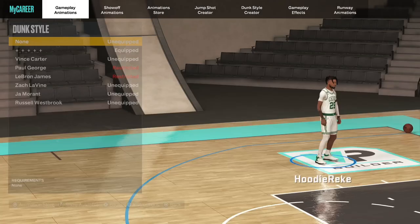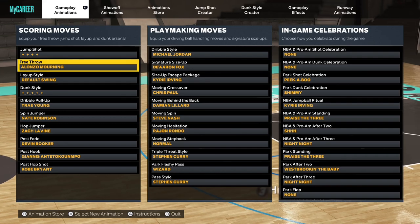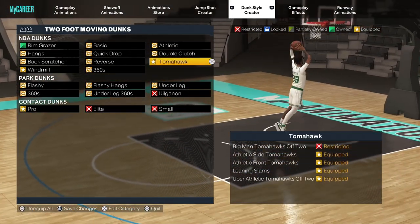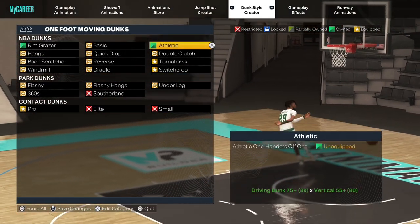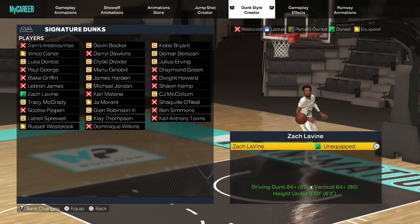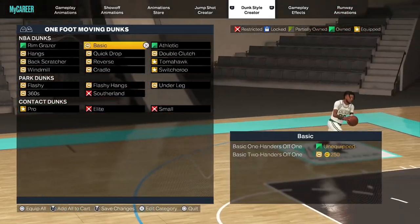These are the scoring moves I use. The dunk style — I got like a Ja Morant type dunk package. I rock with the way Ja dunks and stuff. I'll just show y'all that. These are all my dunk packages — a Ja Morant type dunk package, you feel me? That's it for that.